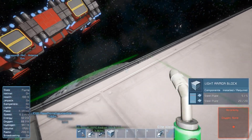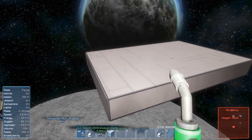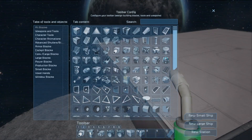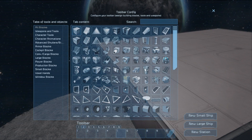I'm gonna replace the outer armor blocks with heavy armor blocks at one point in the game, but not right now obviously. I'm gonna clear my building toolbar and I'm gonna need a door.